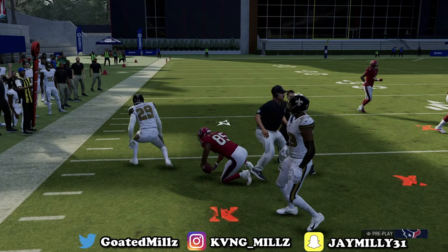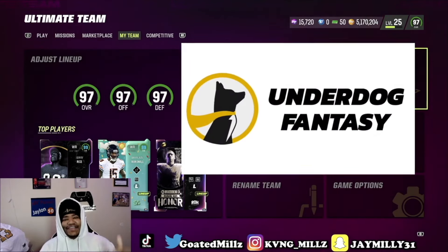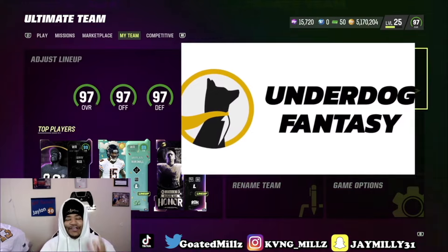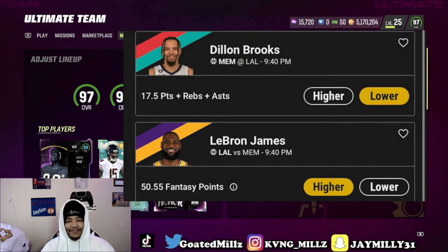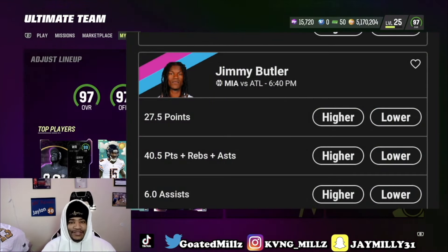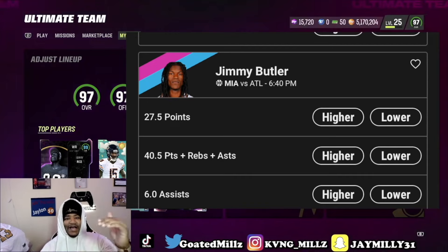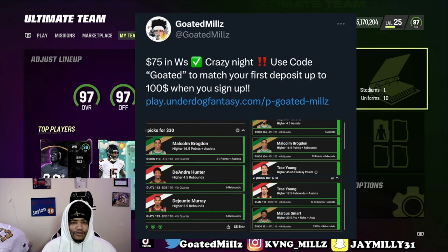That'll be the end of the video. If you made it this far, put RPO in the comment section. Keep God first, keep grinding — I'm out, goats. Underdog Fantasy is the best daily fantasy app on the market. You can win up to 20 times your money, all by putting higher or lower on a player's projections. The NBA play-in starts today — Underdog Fantasy has Jimmy Butler points at 27.5. All you have to do is press higher or lower, pair that up with some of your other picks, and you can win up to 20 times your money. I post my picks every day on Twitter, and if you use code GOLDEN, you can get up to a 100% deposit match up to $100. Good luck on your picks.